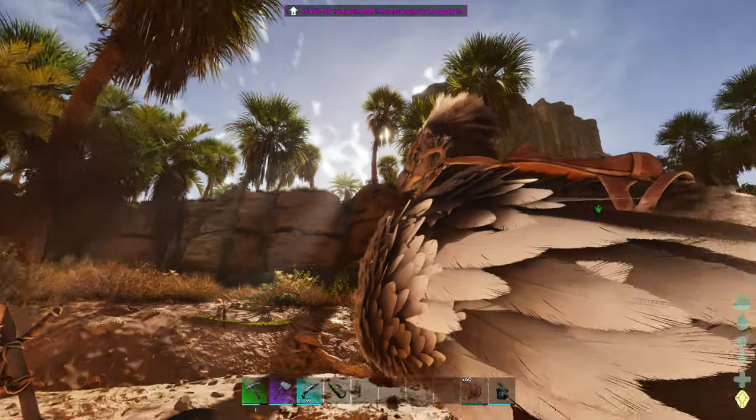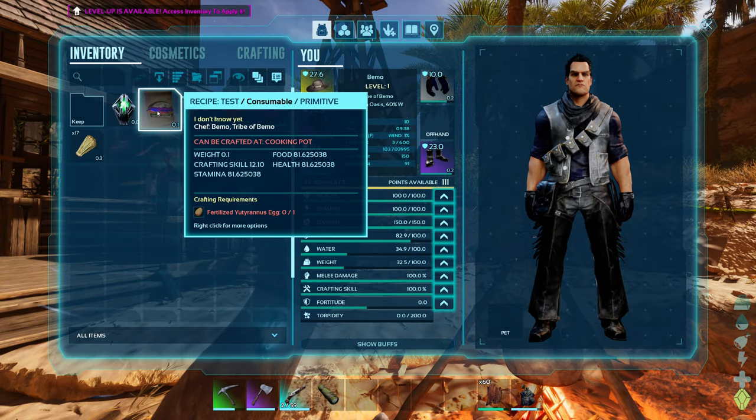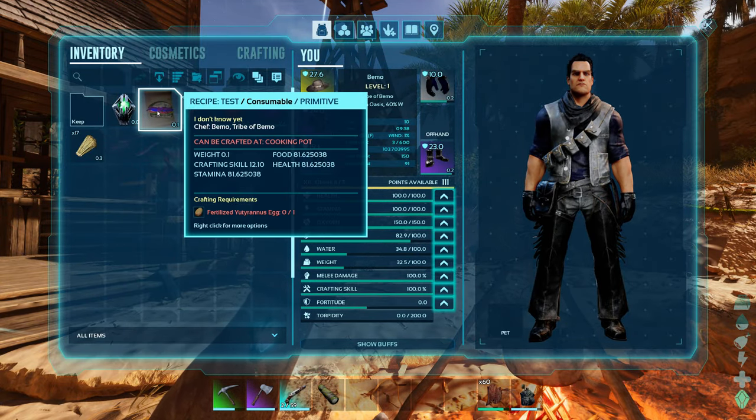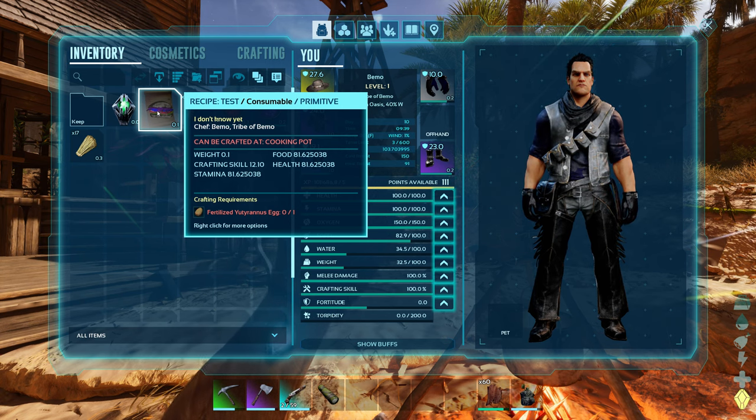We're back. See how it changed? It went from 313 down to 81. That's the same thing that used to happen in ASE — not exactly sure why it does that. It only does it on a re-log. So for us to get 100 on our food right now, we're going to need more than just the one egg.